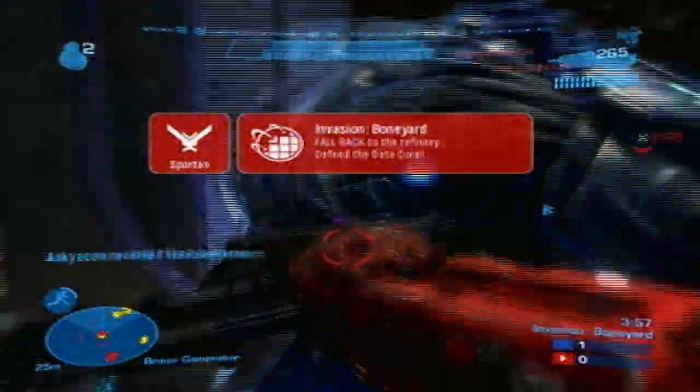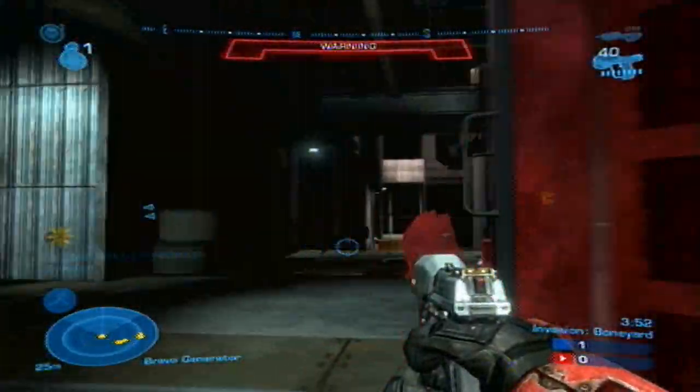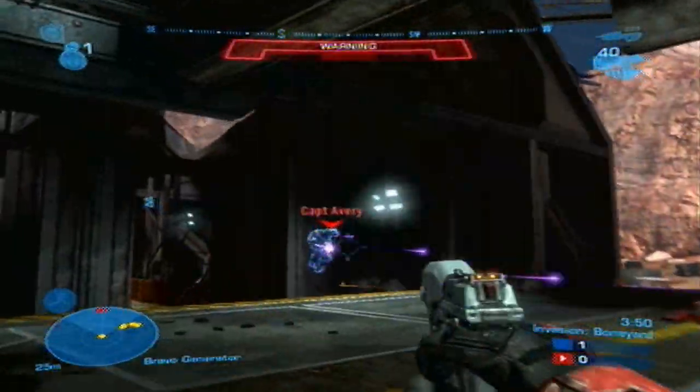The Assault Rifle usually spawns with the pistol, so it makes a good variety covering all ranges for combat. When faced with mid and long range encounters, switch to your pistol and finish off the enemy.